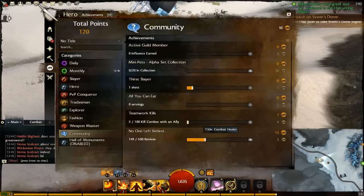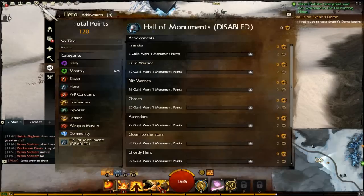No One Left Behind — this one is for helping teammates up from down status or dead status. As you can see, I've done a hell of a lot of that. I was trying to get the combat healer achievement — I should have gotten it once I finished the first tier of this, but they seem to have changed it overnight. It used to be a hundred you needed — now it's bloody five hundred. I was really looking forward to getting that achievement.